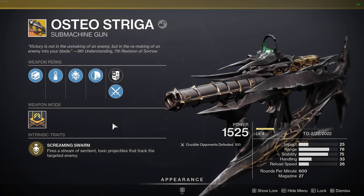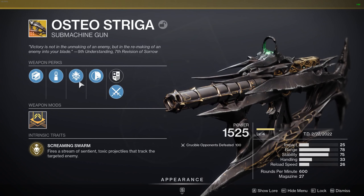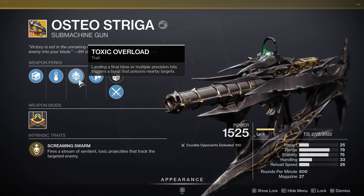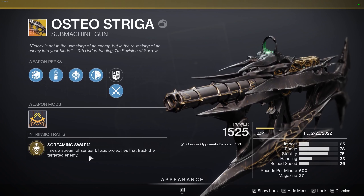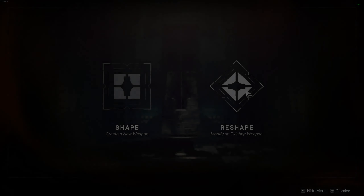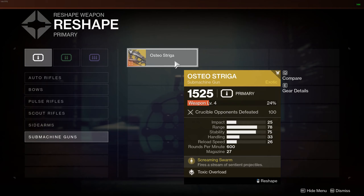In terms of RPM, Osteo sits at 600 rounds per minute, which is consistent with a precision frame archetype like Shaira's Wrath. Osteo's unique trait is Toxic Overload, where landing a final blow or multiple precision hits triggers a burst that poisons nearby targets. On top of this, the intrinsic exotic trait is Screaming Swarm, which causes this weapon to fire a stream of sentient toxic projectiles that track the targeted enemy. Similar to DMT and Hawkmoon, we'll be able to change the barrel, magazine, and stock, however this time through weapon crafting.